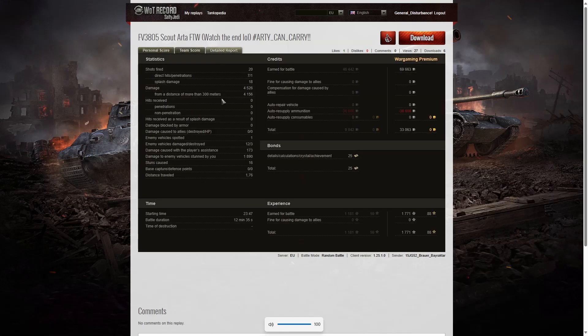That accounted for the Ace Tanker. The tank he spotted was the enemy FV3805, who hadn't been seen up to that point. He also earned 33,063 credits on a premium account, 25 bonds for a mission achievement, and 1,771 experience points from that game.